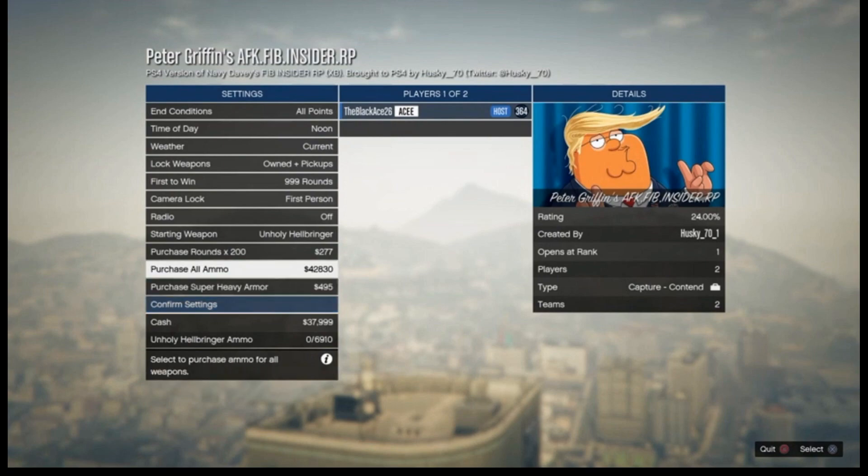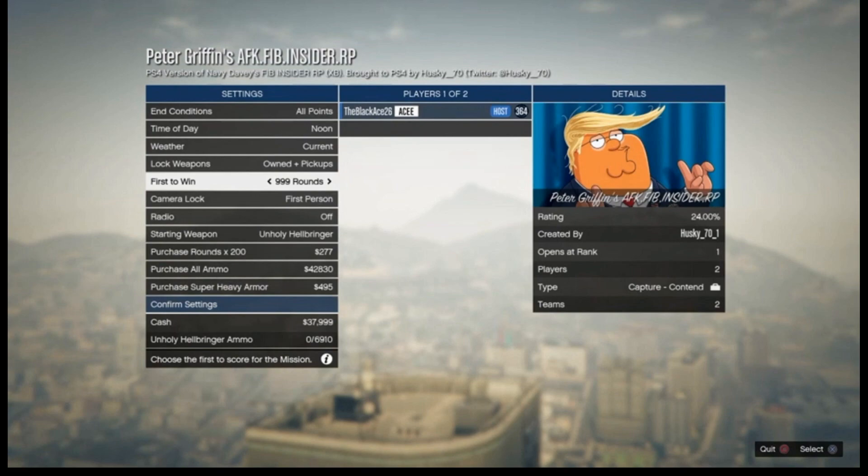On Xbox it is a little more tricky because the stick doesn't go up and to the left as easily, but if you put it in the right format it will work. The reason you want an invite-only session is it gives 999 rounds — otherwise it's only four rounds. You can quit at any time and collect all the money you've gathered up to that point.